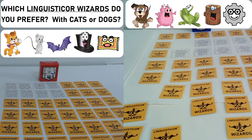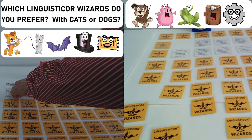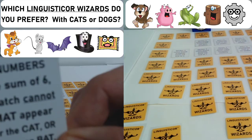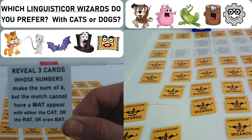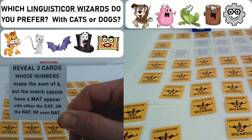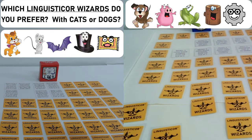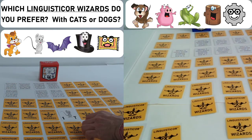Now let's do one of the matches in the cat, rat, hat, bat, mat game. Reveal three cards whose numbers make the sum of six, but the match cannot have a mat appear with the cat, or the rat, or even bat. So the stipulations are a little more specific here. We're going to have to have a series of cards that sum to six.